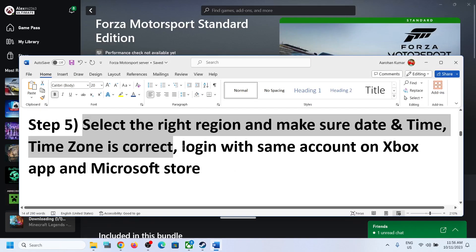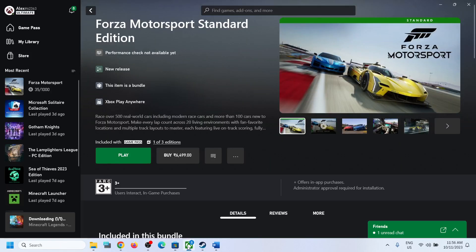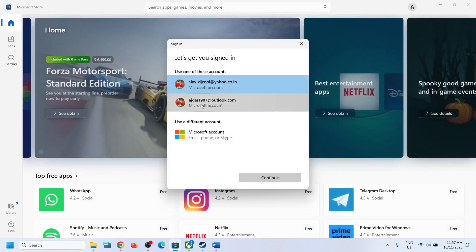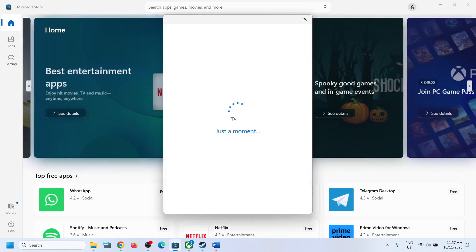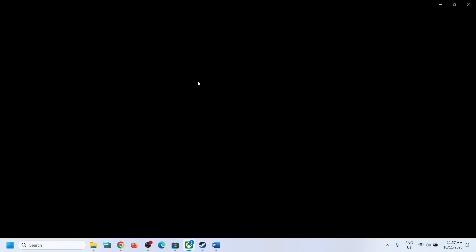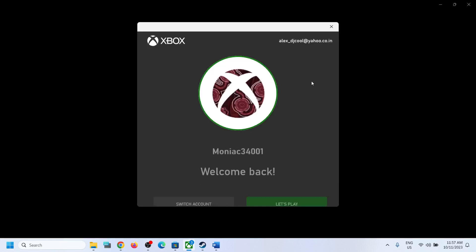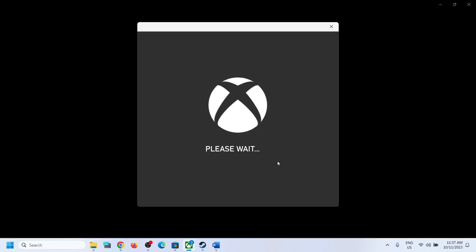The next step is to make sure you are logged in with the same account on both the Xbox app and the Microsoft Store. Open both apps, click the profile icon on the Microsoft Store, sign out, then sign back in. In the Xbox app, if the account is different, click Switch Account, select the right account, click Continue, then click Let's Play, launch the game, and check.